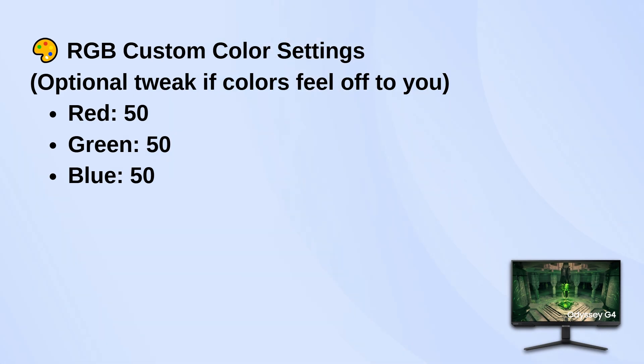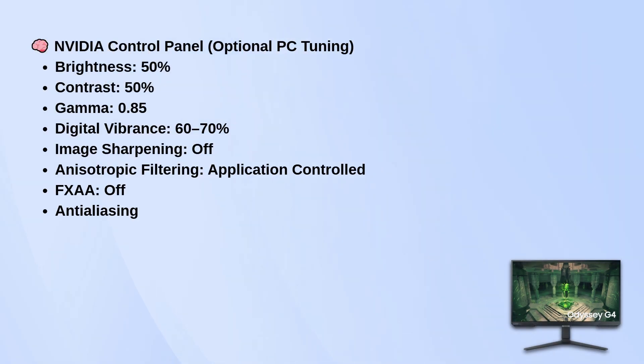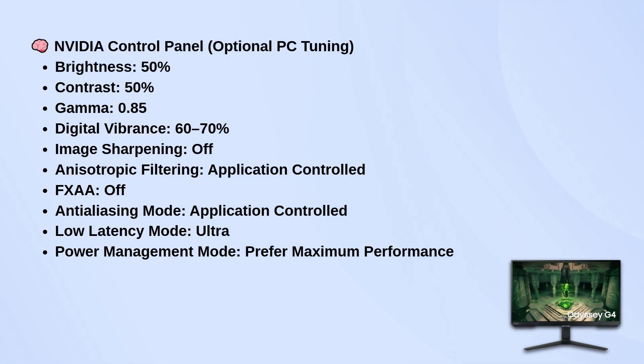If you're on a PC, you can fine-tune even more through your graphics control panel. In NVIDIA Control Panel, keep brightness and contrast at 50%, gamma at 0.85, and bump digital vibrance to around 60 to 70% if you want more punch in your colors. Turn image sharpening off unless a game really needs it. For 3D settings, leave anisotropic filtering and anti-aliasing as application controlled. Turn FXAA off, set low latency mode to ultra, and make sure power management is set to prefer maximum performance.